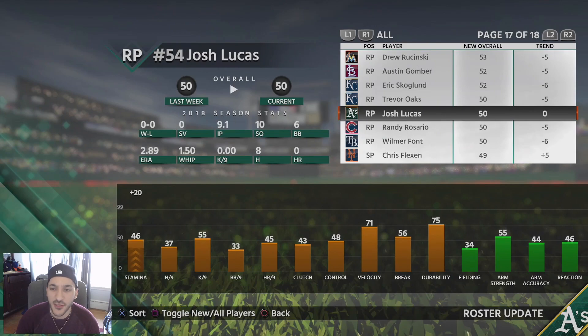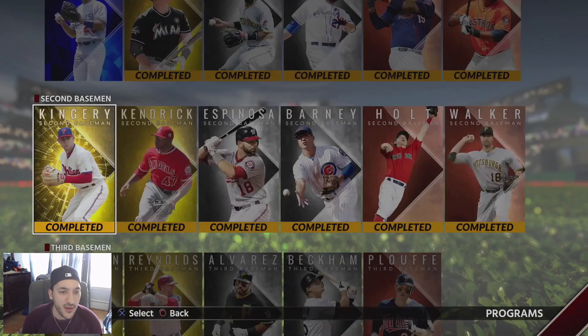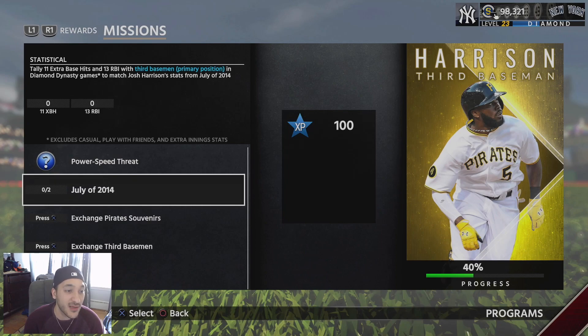Now let's check out the new positional programs. First is Josh Harrison, an 81 overall gold card with 88 contact versus righties, 96 contact versus lefties, 49 power versus righties, 41 power versus lefties, and 82 vision — great contact and pretty good vision, though power numbers are a bit low. He has 70 fielding, 68 arm strength, 72 arm accuracy, 73 reaction, and 76 speed — silver fielding but can play multiple positions, making him a solid utility player.